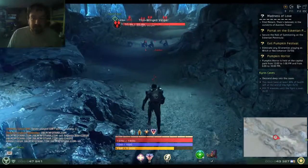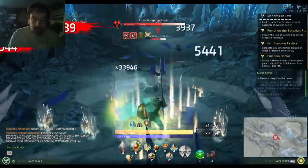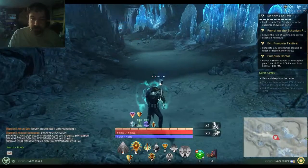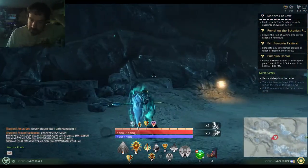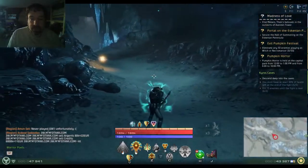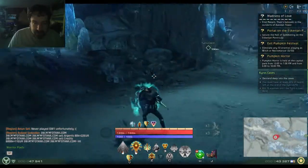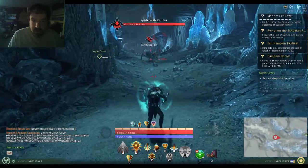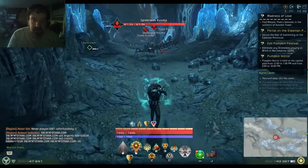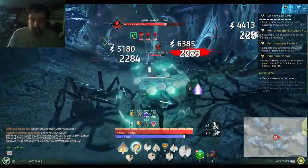Hey everybody, this is my Knight video — one of the classes in Skyforge — and I'd like to go over what the Knight can do and my build that I use to play with. The Knight is a tank class, and arguably it is required practically for grouping and endgame content to have a Knight in your party. It's a very balanced, tough class — it can do damage, it does AoE, single target, very versatile. My guild has a lot of Knights; my guild leader is a Knight and predominantly uses it for everything.